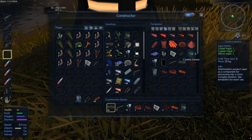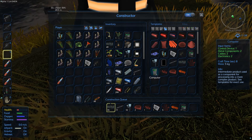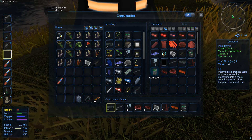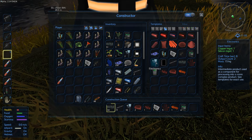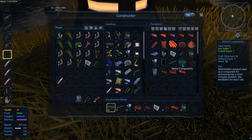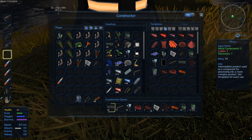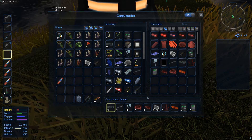Three electronics. We're already past our three electronics. And then two computers. What else is required? One control device. Two cables - I'm pretty sure we're full of cables. Electronics - we're probably over those two now. Metal components - we're probably over those two. Holy crap. So that is everything we need, our entire queue is full basically to make ourselves that.